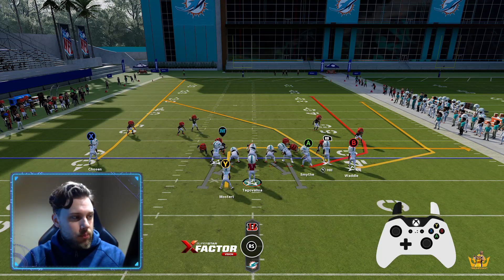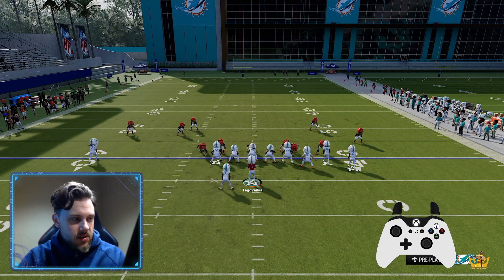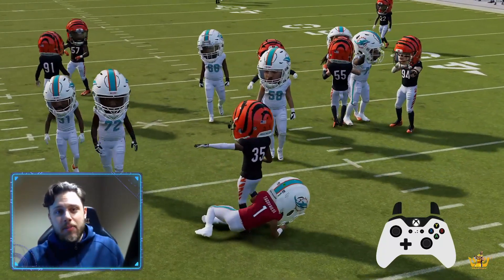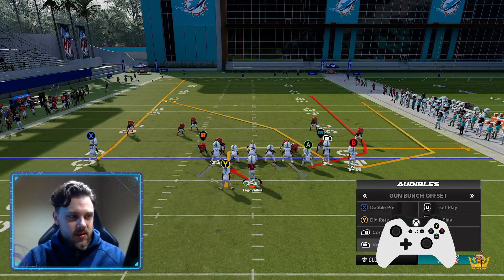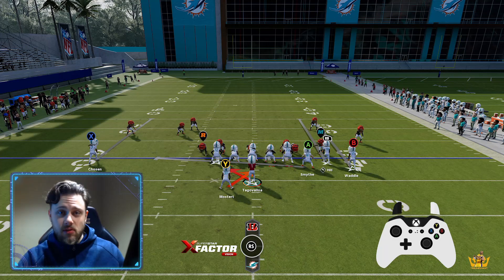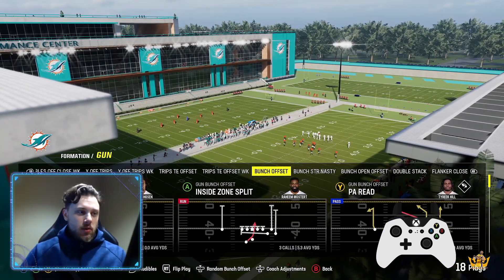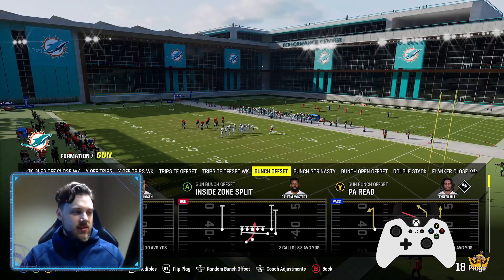Obviously if they do stuff like press one-on-one — see how Tyreek's pressed right here — let's just put a streak out there. He's pressed right. Actually, that wasn't a press — that was a blitzing DB. That's the benefit of playing defense that confuses your opponent; I got confused because I don't know exactly what play my opponent was in. That can throw you off. Cover zero is probably the easiest one to bomb — just get a speed receiver free down the field, pass lead it up, that's simple.